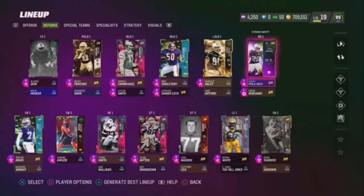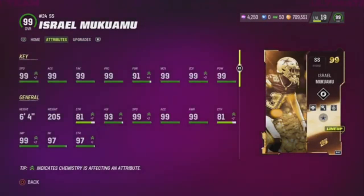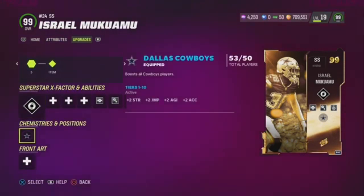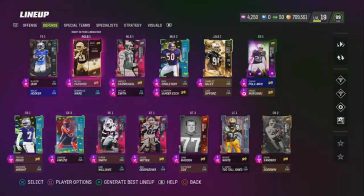Also, I got Israel McQuamble — good card, 6'4", 99 speed, 99 zone. This card is really good, man, and he's a Cowboys legend. I just bought him yesterday, haven't tried him out like that, but we'll see how he plays.